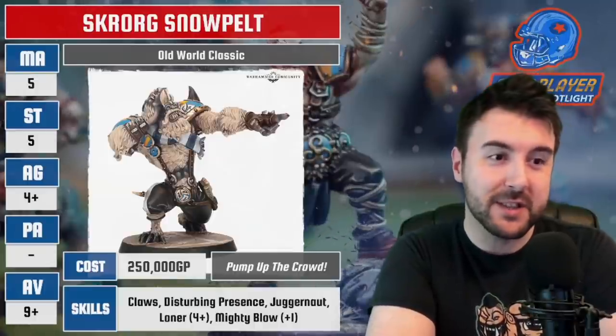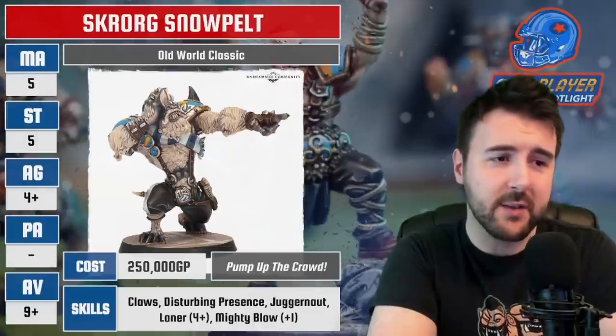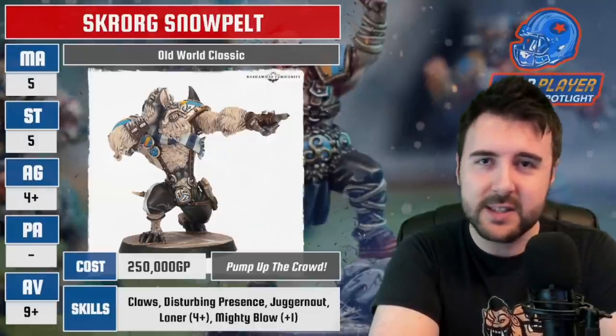Let's have a look at the skills. Claws — that's what Yetis have. Disturbing Presence — that is also what Yetis have. Loner 4+ — that is what Yetis have. But the similarities end there.